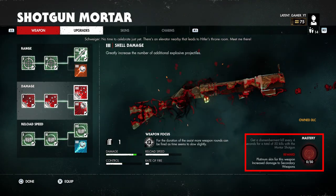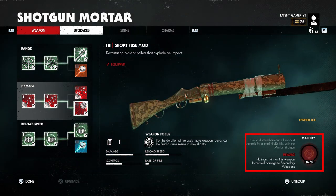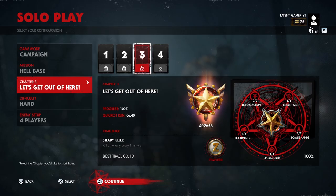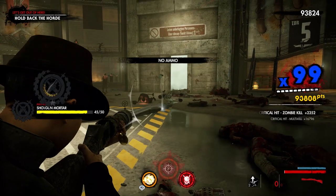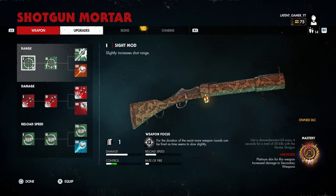To master this weapon you need to get a dismemberment kill every four seconds for a total of 50 kills. This sounds challenging but it's the same as when you kill 60 zombies with weapon focus. Choose the chapter Let's Get Out of Here, get your bait grenades, and go master your weapon. That's all there is to it. Now that we have everything unlocked, let's take a look at what all that hard work was for.